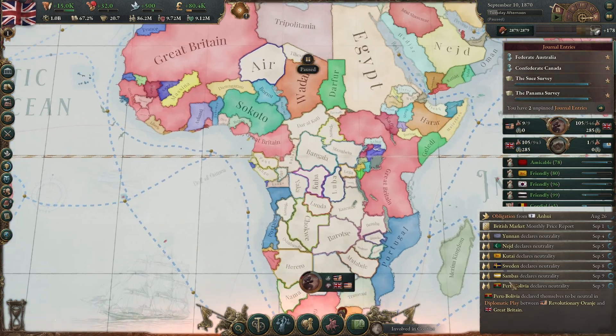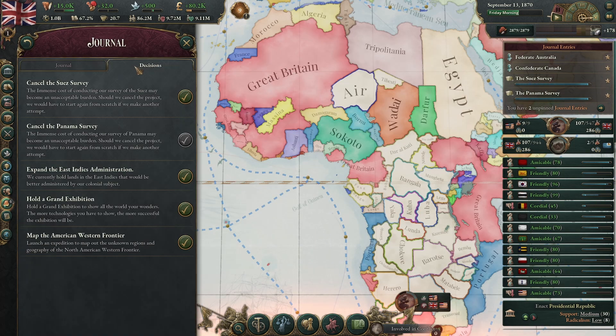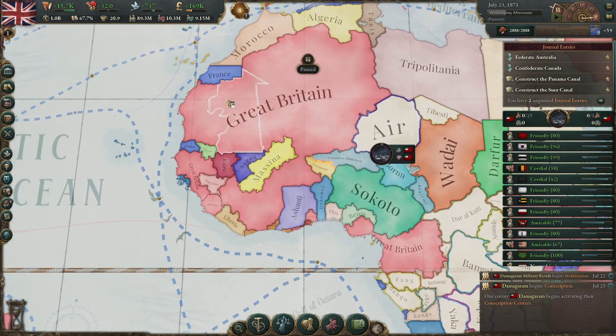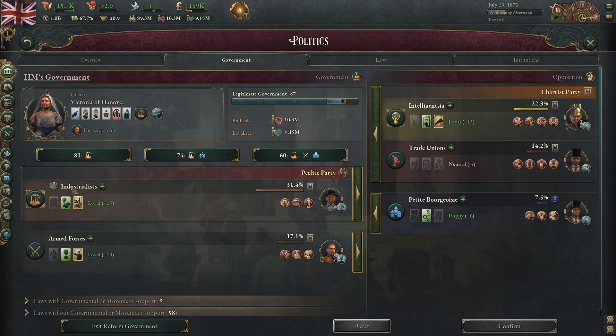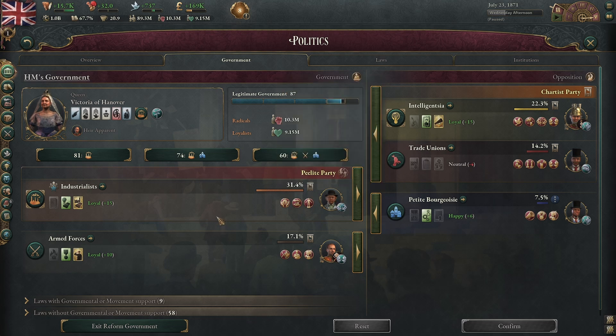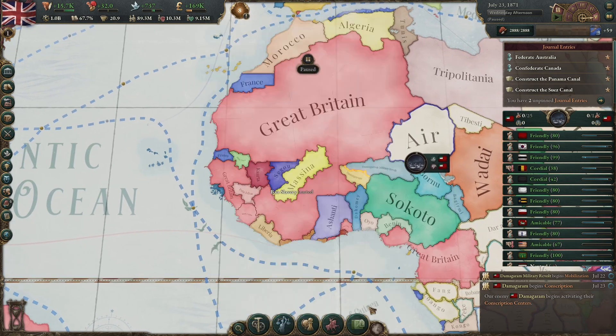We've completed the exploration of the Niger River and are completing the Suez and Panama Canal surveys as well. There's been a diplomatic shake-up back at home — our jingoist died and now we have a Republican in control of the industrialist party, so the industrialists are going to be a little less useful. But the armed forces are around and they are abolitionists, so we're going to do ban slavery war goals — and if anybody doesn't back down, we'll also conquer their state.